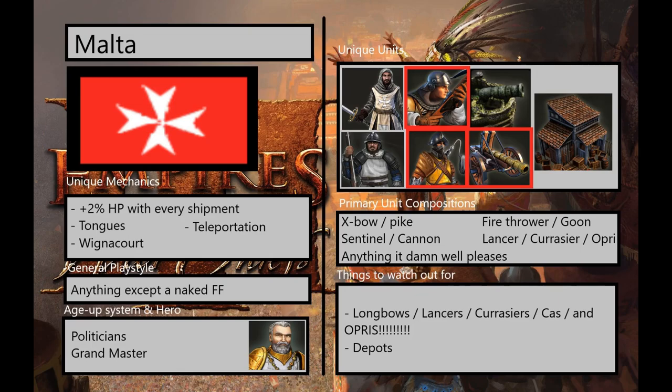The distance it covers is quite large, so it gives you this expansion mentality where you want that 30% boost and you're gonna send Wignacourt in just about every game you play. Every time you go to a new resource pile, boom, you drop an outpost, you drop a commandery. You're gonna have map control, especially once they get a card that allows them to train infantry out of their outposts.